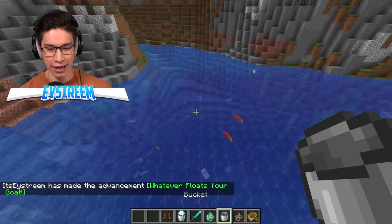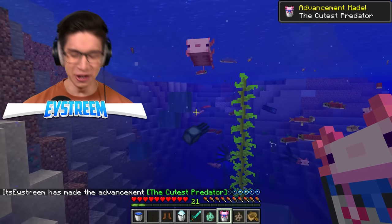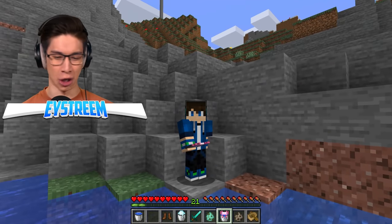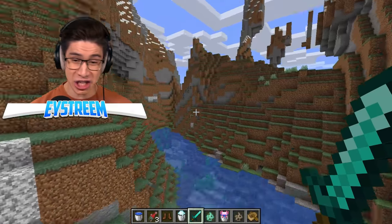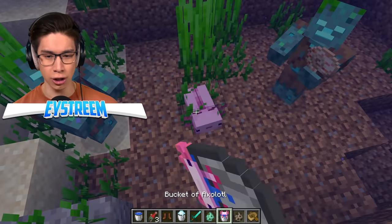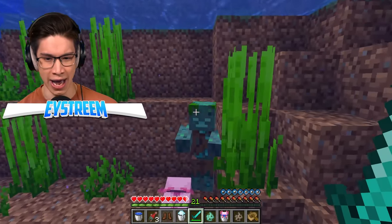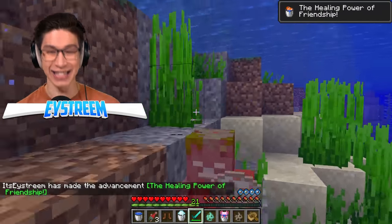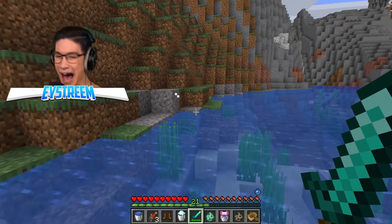Next, I want to try The Cutest Predator. You actually have to be in survival to pick the axolotl up — that's why I couldn't do it in creative, but it is real. For The Healing Power of Friendship, you need to place down a drowned-filled zone, have an axolotl in the center, switch to survival, let it attack one drowned, then help the axolotl finish off the drowned. We kill it, and we get The Healing Power of Friendship and the healing buff from the axolotl. Absolutely awesome.